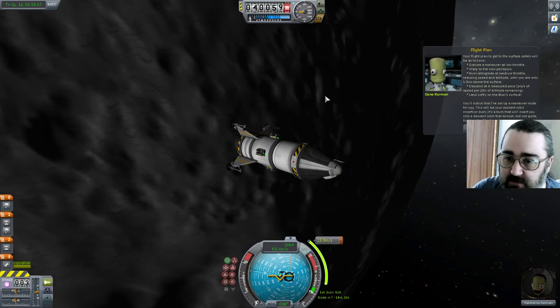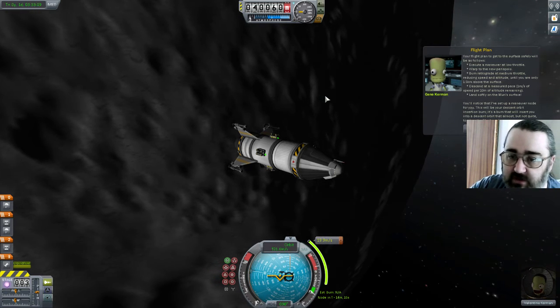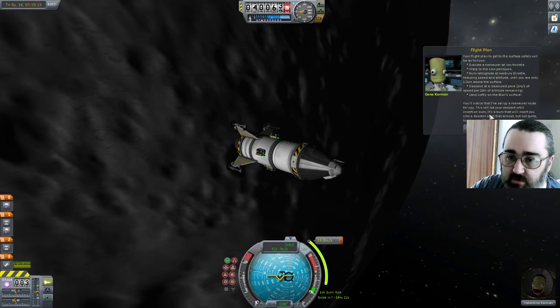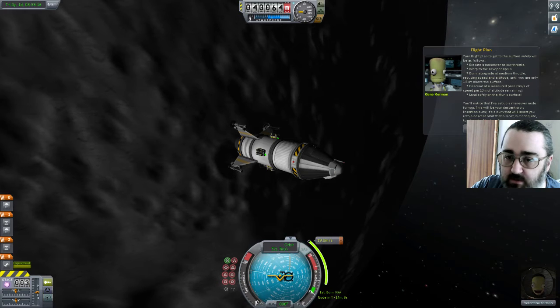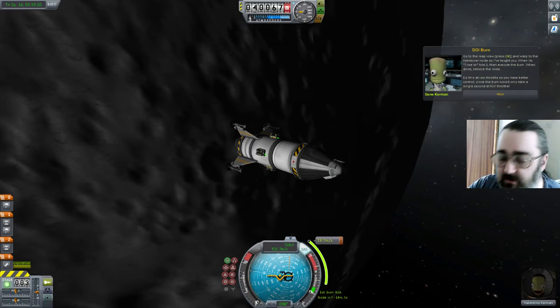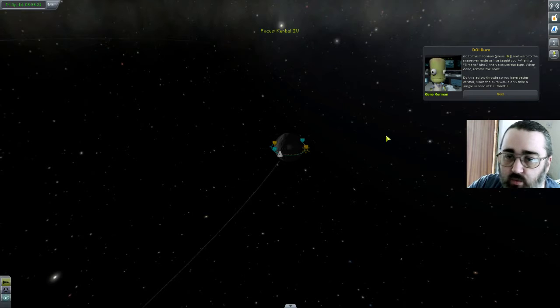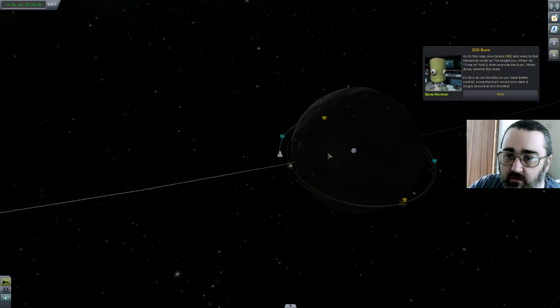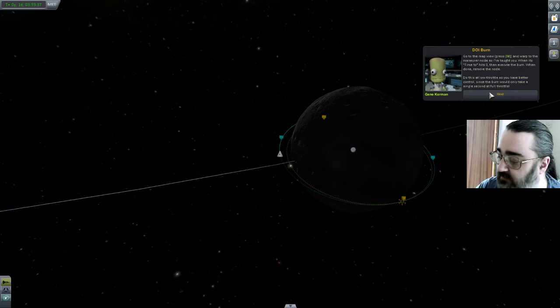You'll notice I've set up a manoeuvre node for you. This will be your descent orbit insertion burn — burn into a descent orbit that almost, but not quite, touches the Mun's surface. Go to that view and warp to the manoeuvre node. When time hits zero, execute the burn. When done, remove the node. Do this at low throttle so you have better control, since the burn would only take a single second at full throttle.